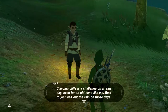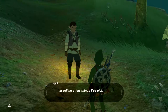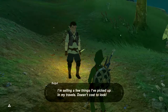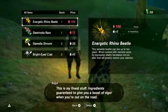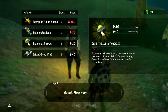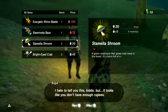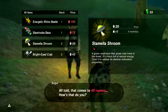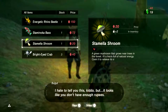A merchant mentions that climbing cliffs on rainy days is a challenge even for an old hand, and that it's best to wait out the rain. He's selling ingredients guaranteed to give a boost of vigor on the road. I don't have much money, but I love myself some mushrooms — I'll take them all. He says I'm one rupee short — I'm saving the world, you can't cut me some slack? All right, I'll buy two then. Thank you, mister.